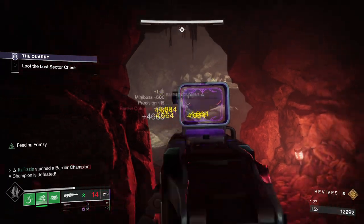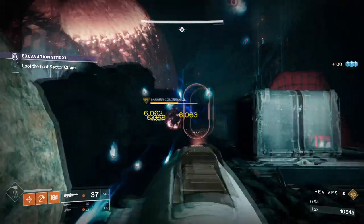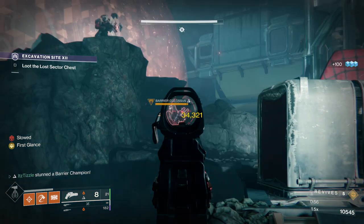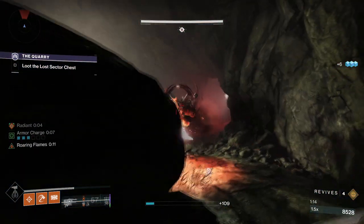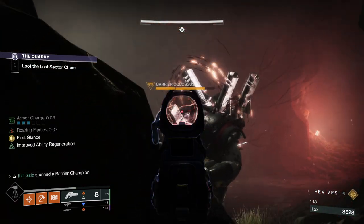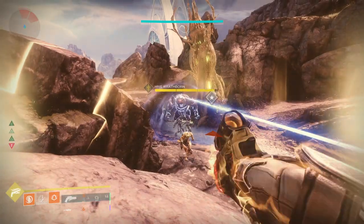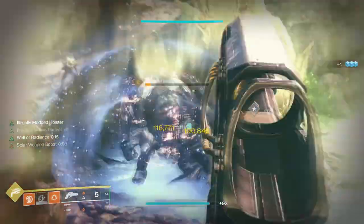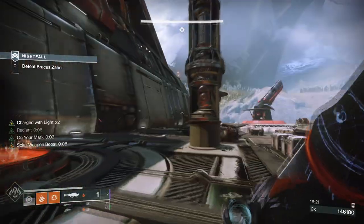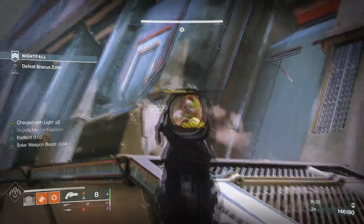Onto the energy slot we have the OG anti-barrier weapon, Ariana's Vow. This thing is still strong, but it is overshadowed by other options these days — a relic of a bygone era when we had a much more strict sandbox. That said, it did just receive a 20% buff with the recent mid-season update buffing all hand cannons by 20%, and it still destroys on Hunter with Lucky Pants. It has really good ammo economy and is still a decent option.